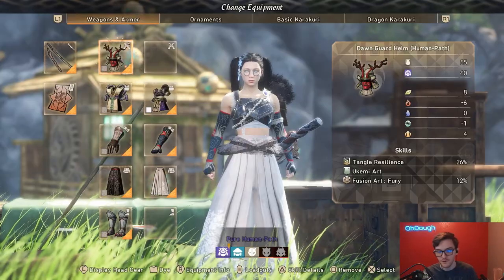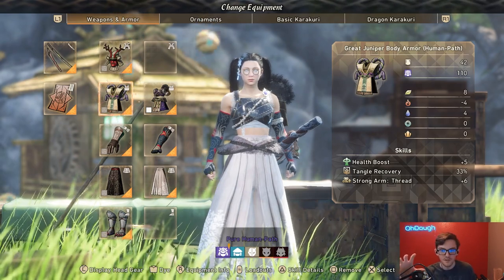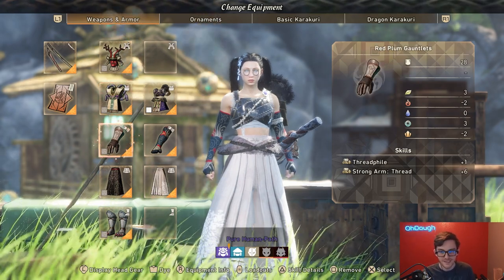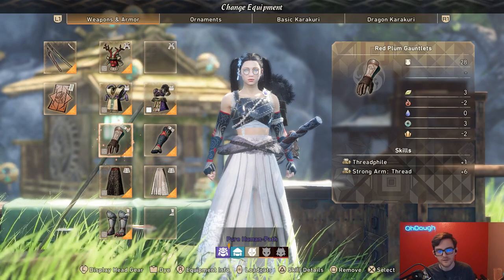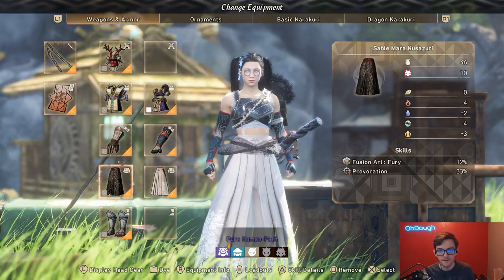Now for the gear. Fusion Art Fury 12% chest piece. Strong Arm Thread — when you pull the green thing out of the monster, you get more thread. It's big for this build, usually not that great though. Strong Arm Thread from gloves again. Thread File — Thread File sucks, don't worry about that, but I guess it's something. And pants: Fusion Art Fury, more damage for our cannon.